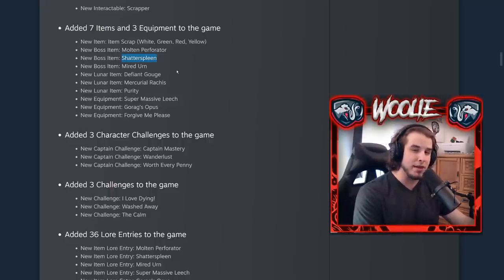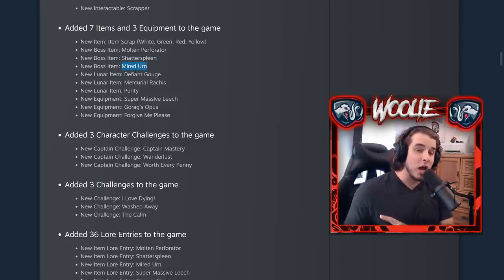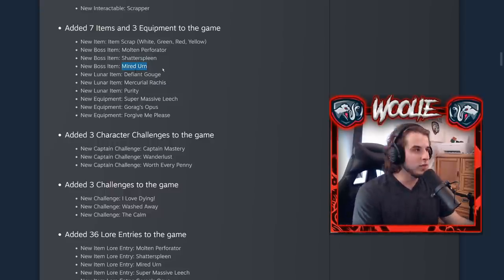I believe that explosion damage is based off of their maximum health, though I'm not certain. The Mired Urn is also a boss item, dropping from the Clay Dune Strider. It essentially gives you the big suck of the Dune Strider at a lesser rate, and on top of that you apply the Tarred debuff — the slow from the Clay Templar or Clay Dune Strider — to enemies. It slows them and you heal off of them. That's pretty good.